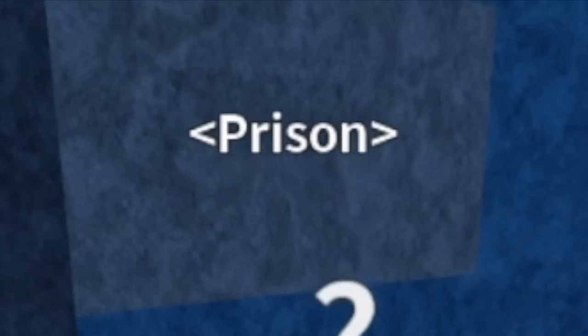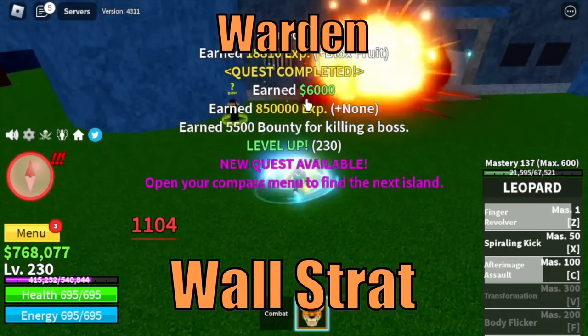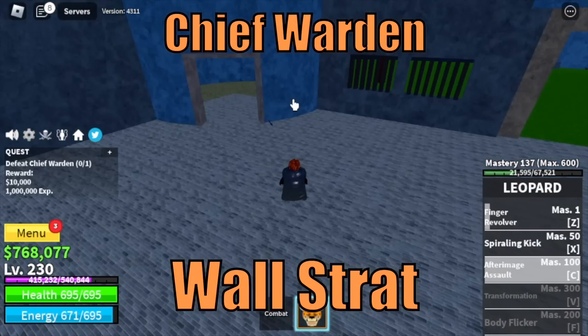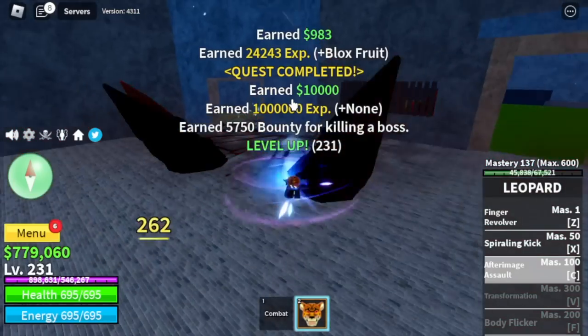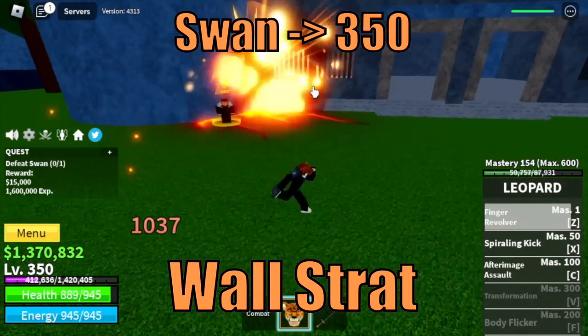Next island is the Prison. Our target is the Warden — we're gonna do Wall Strat until 230. Same with the Chief Warden, another Wall Strat. And also the same with the Swan — target level 350.